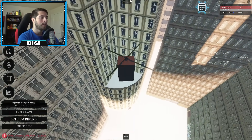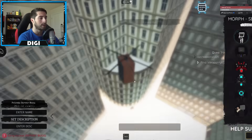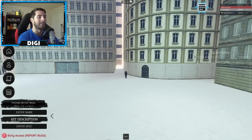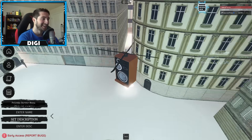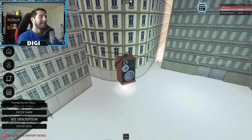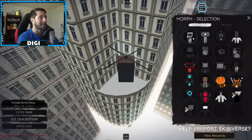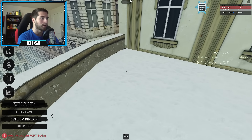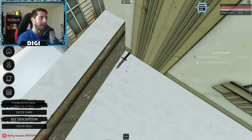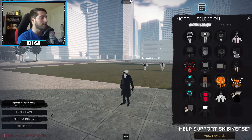You're gonna jump up and land on top of it, then morph into a small character. Make sure you are nice and snug up there at the top. In the corner is going to be the knife — go ahead and interact with it. And that's how you get dark speaker man.